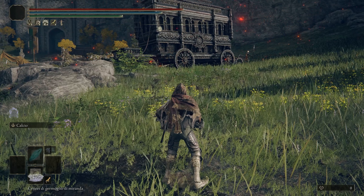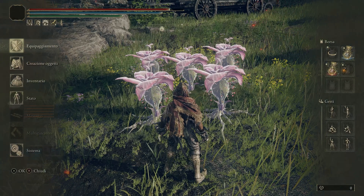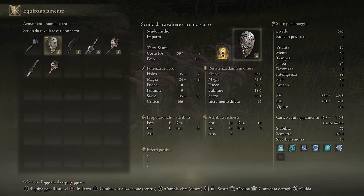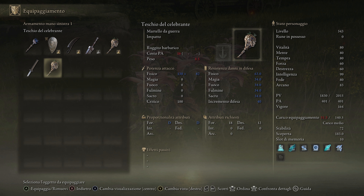For the first one, we will use an Ash of War with five elements — in this case I am using the Miranda Germoio. Once equipped, we will make a swap with the right hand Ash of War and the left hand, where we will exchange the Luchigatana and the Teschio of the Celebrant.